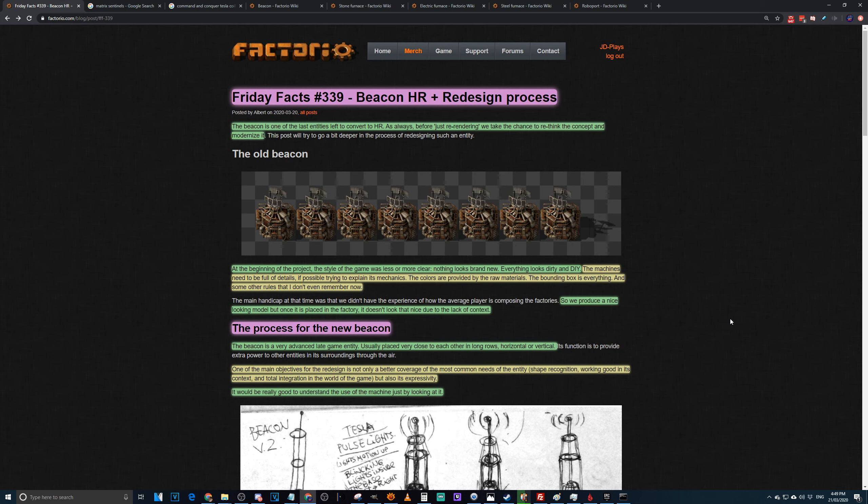The bounding box rule is that it's a three by three tile machine and they don't want the graphics to slip outside that. Apart from the spinny thing on top, everything fits in that three by three box so it doesn't block the side of anything behind it, which is fairly important when you cannot change the viewing angle of the game. They also mentioned 'some rules they don't even remember now,' which raises the question of documentation.